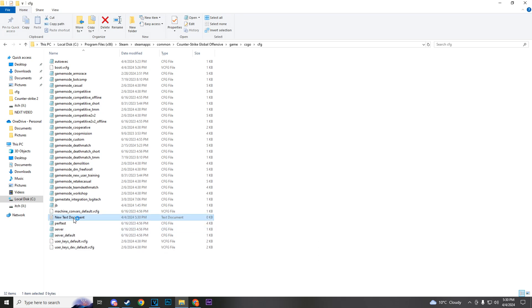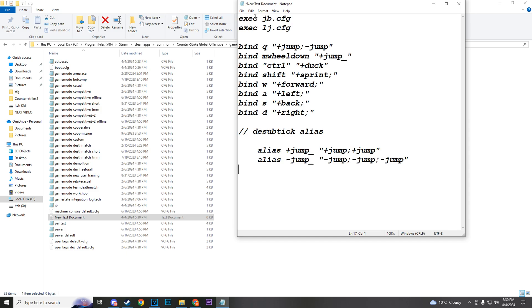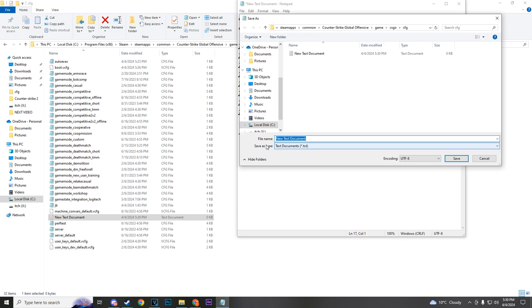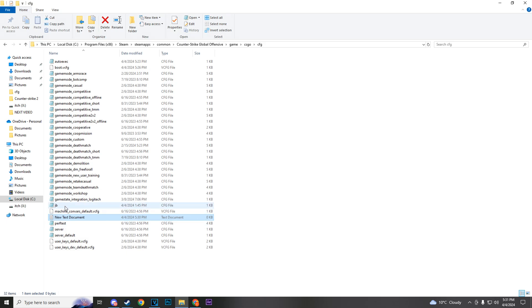Go to Text Document and it's going to create a new text document. Open that up in Notepad and paste what I have in the description right into there. You can change the binds if anything is different. Then hit File → Save As, change the Save As Type from .txt to All Files, and name it autoexec.cfg and hit Save.